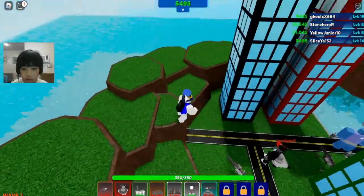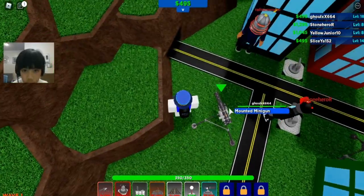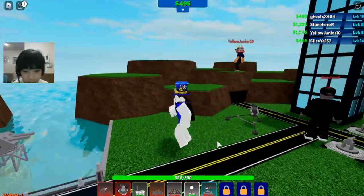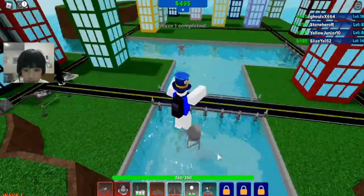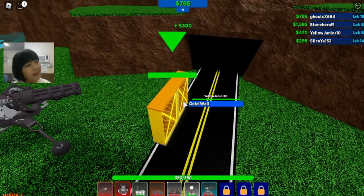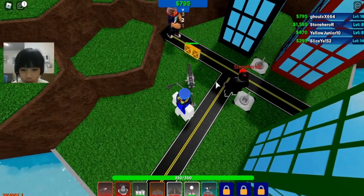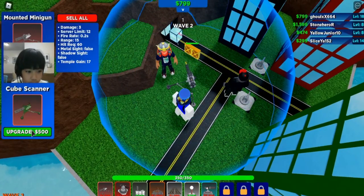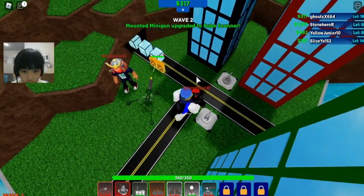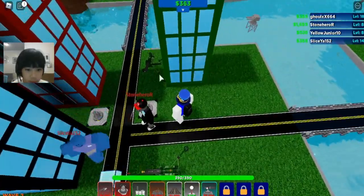The plasma tower helps us out very much because of the fire rate. Okay, wave one. You don't put a gold wall like that - they won't hit it, or maybe they will. Cube scanner, nice! We're doing so far so good, or maybe we're not doing that good.